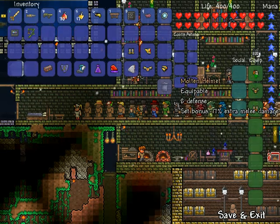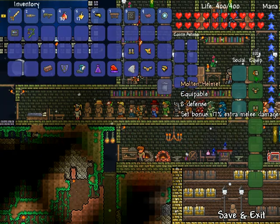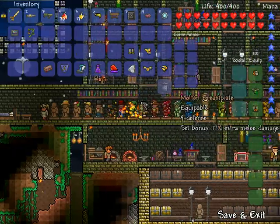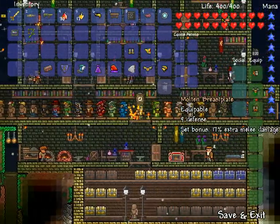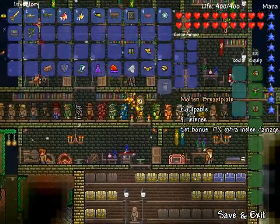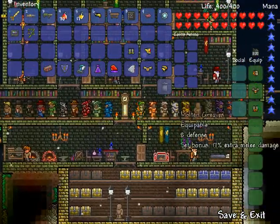Each piece of the molten armor just gives you defense and nothing else, unlike other armors that give you extra percentage of melee damage, ranged damage, or magic damage — molten armor pieces just give you defense.